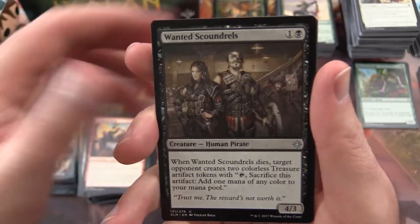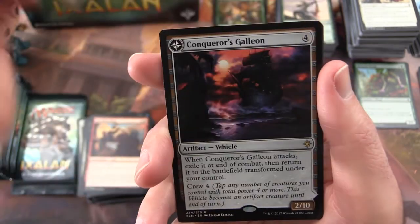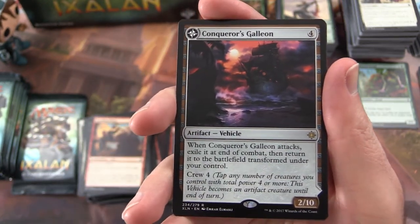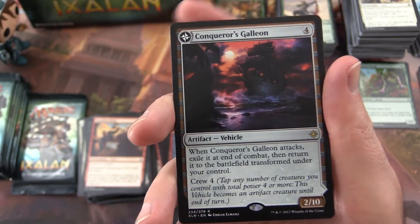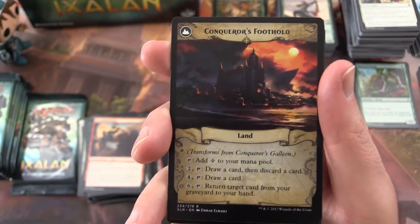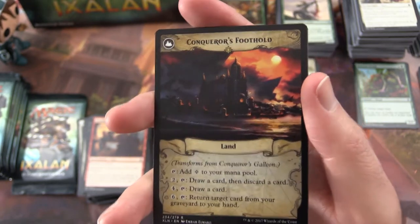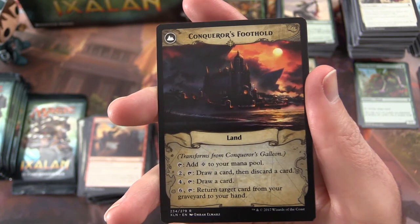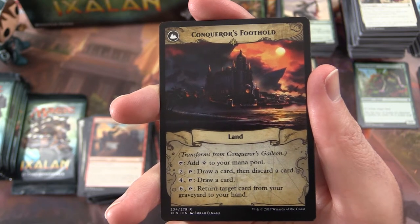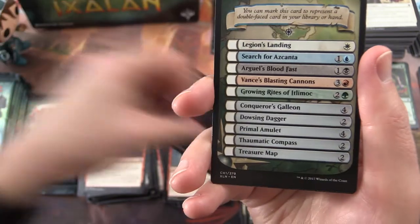Vampire Token. Wanted Scoundrel. Pillar of Origins. Lightning Strike. And Conqueror's Galleon. When Conqueror's Galleon attacks, exile it at the end of combat, then return it to the battlefield transformed under your control. It turns into Conqueror's Foothold — another land. You can add colorless to your mana pool, pay two to tap and draw then discard a card, pay four to tap and draw a card, or pay six and tap to return a target card from your graveyard to your hand. That could be very useful.